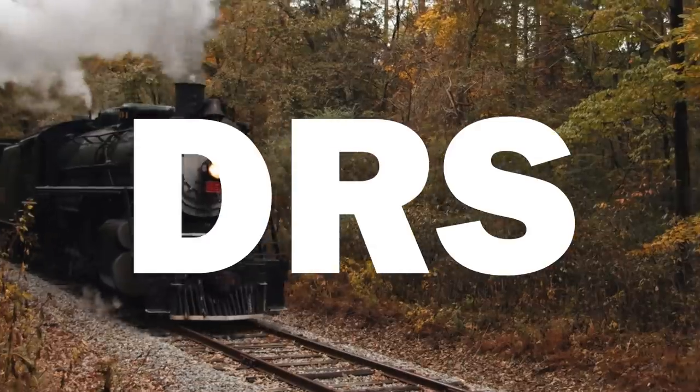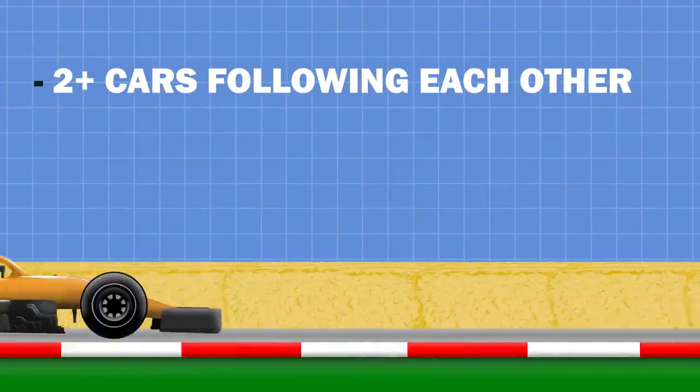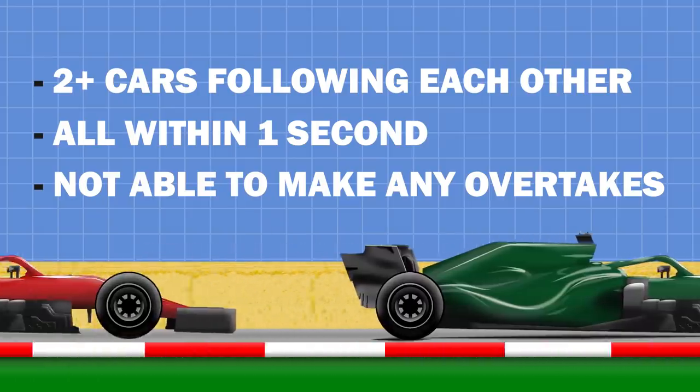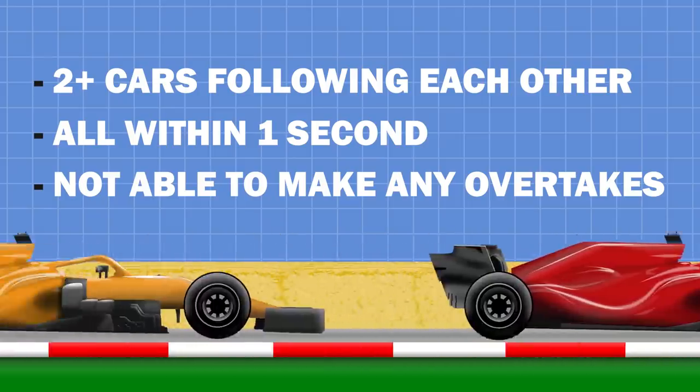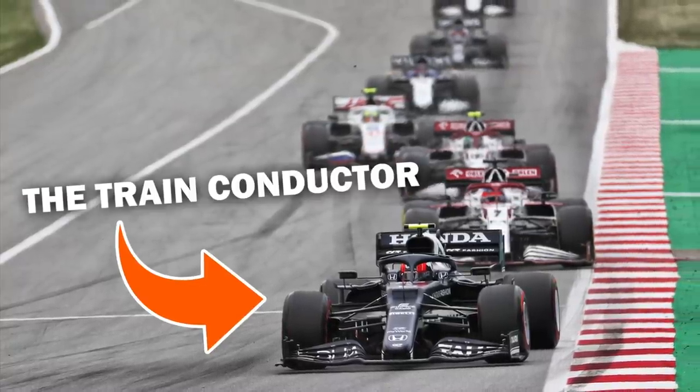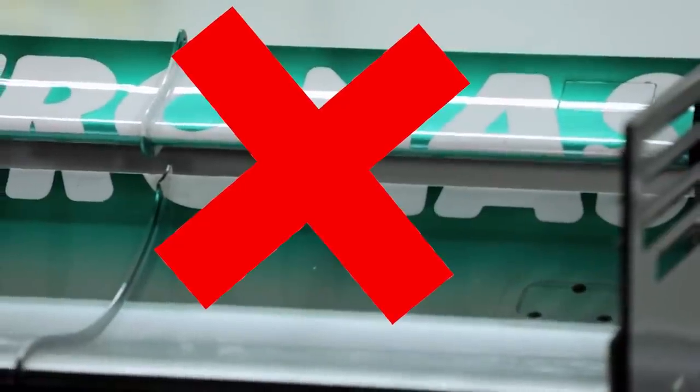This is where a DRS train usually comes in. To clarify, a DRS train is when a number of cars are following each other all within one second but not being able to really make any sort of significant moves on the opponent ahead. The driver at the head of the pack — or as I'm now going to name them, the train conductor — does not receive the additional benefit of less drag but still isn't able to be passed. Why?